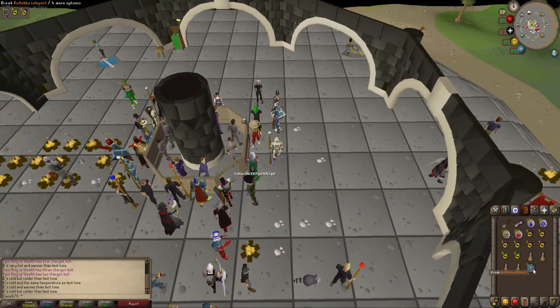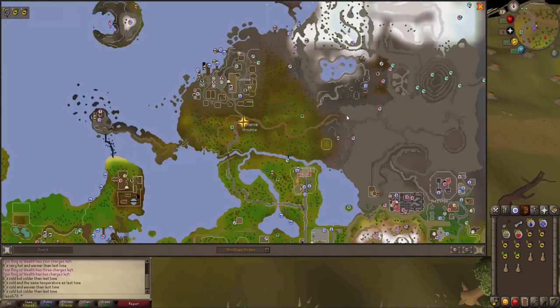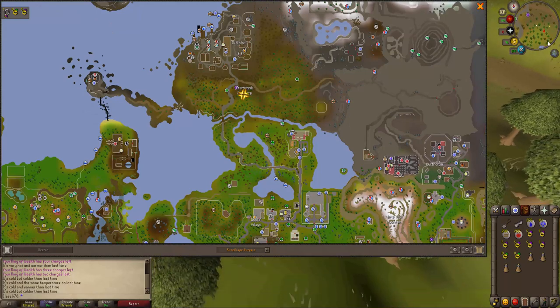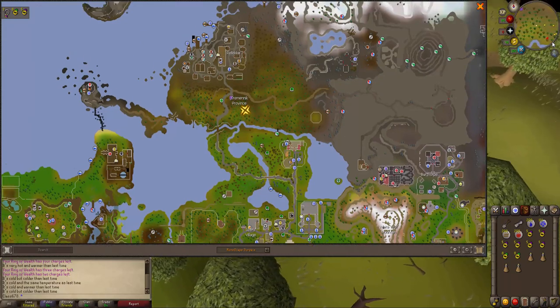So let's just teleport to Rellekka to start this quest. You want to go south-east to this agility shortcut down here.